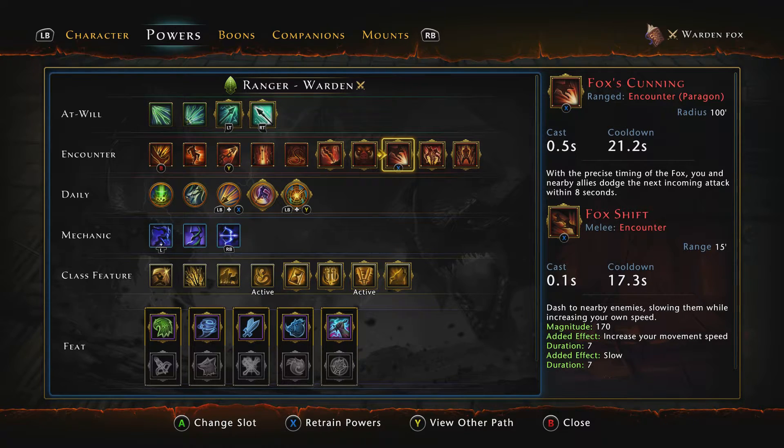Believe me, it works. This is essentially a build — if some of you have been around since I started doing Neverwinter builds, Fox's Cunning and Fox Shift were one of the main important encounter powers to use. Fox's Cunning allows you to, with precise timing, have you and nearby allies dodge the next incoming attack within eight seconds, which is very good during boss fights — you can essentially give your team a free dodge. Fox Shift allows you to dash to an enemy, slowing them while increasing your own speed.